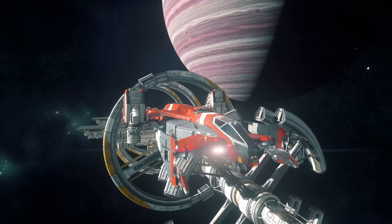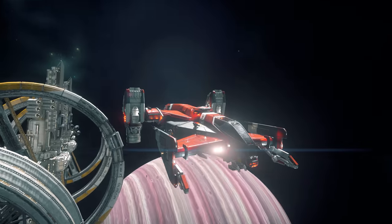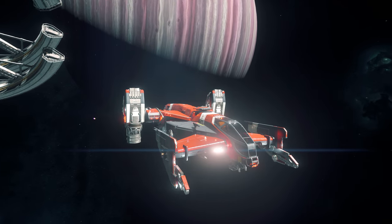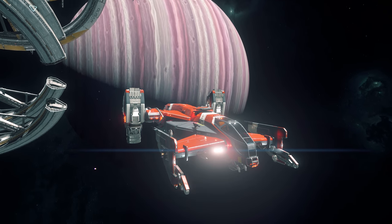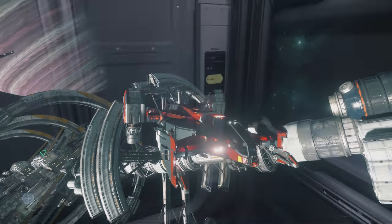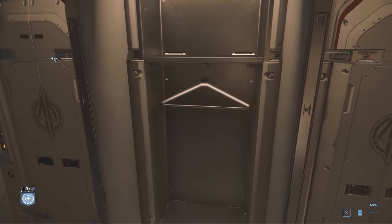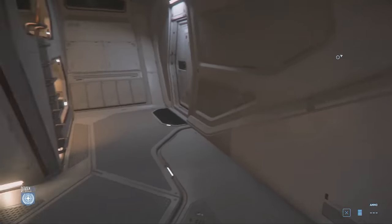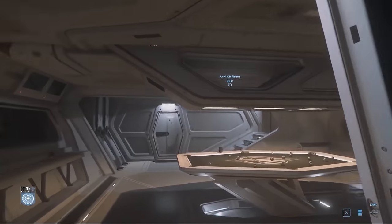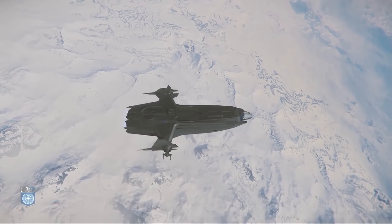They are about to release the Cutlass Red to the 3.8.1 live build. The Anvil Carrack has continued to receive significant focus — the exterior received a detail pass and some slight trimming to the rear to improve visual balance. The interior continues towards final art with several areas not seen at CitizenCon nearing completion. The Carrack is expected to be flyable by the end of February 2020, and CIG have been looking at addressing some of the issues raised from the CitizenCon demo.